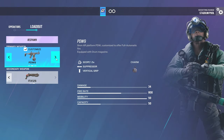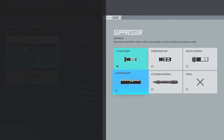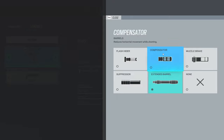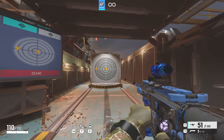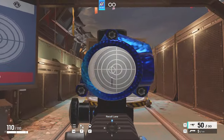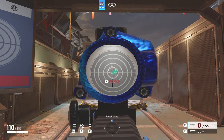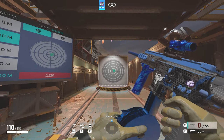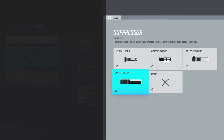Now for the PTW, honestly Flash Hider, Suppressor, and Extended Barrel all work just fine — I'm going to show Extended Barrel. Now for Ying, I'd run Suppressor, but Flash Hider is just as good too.